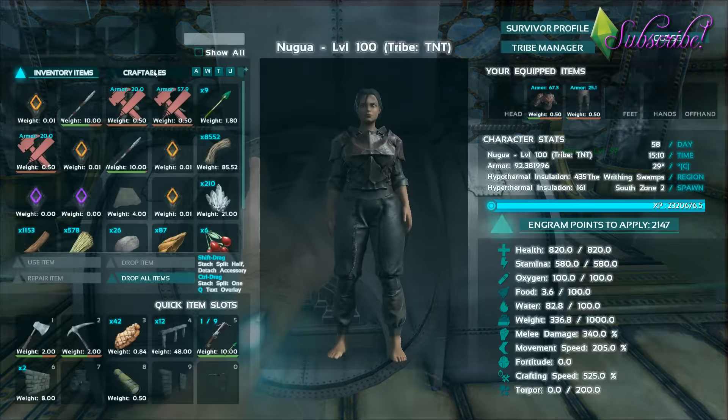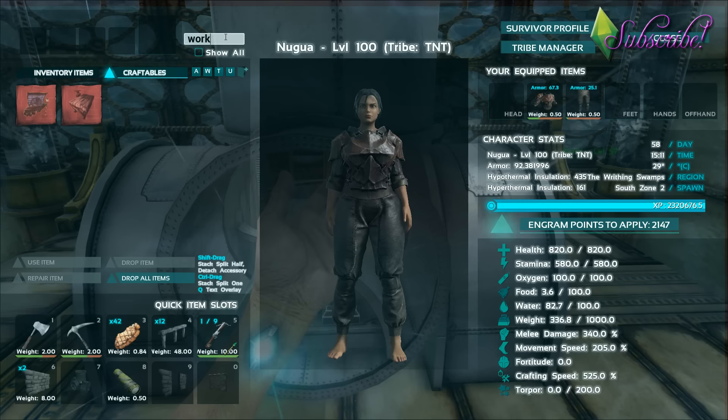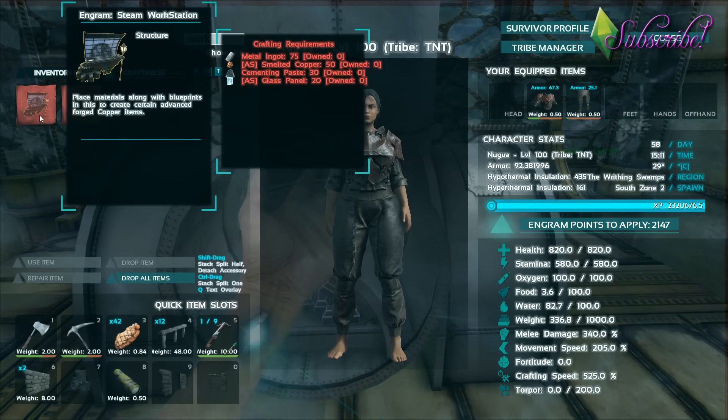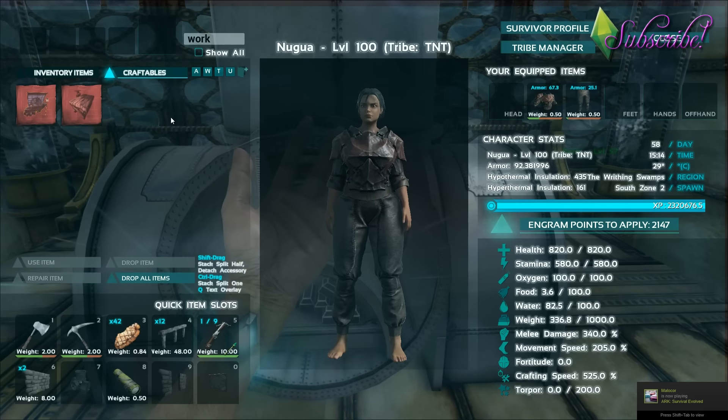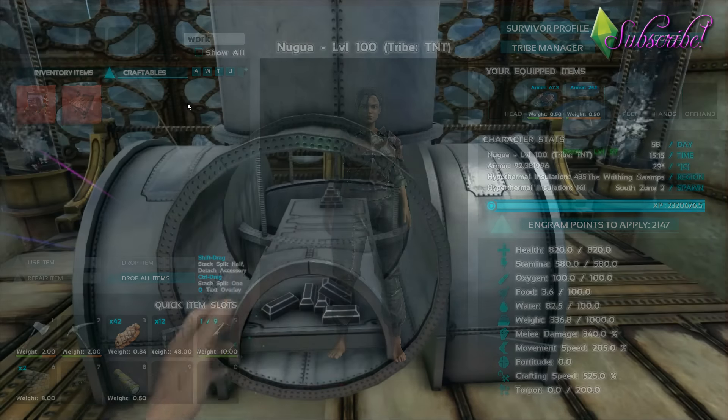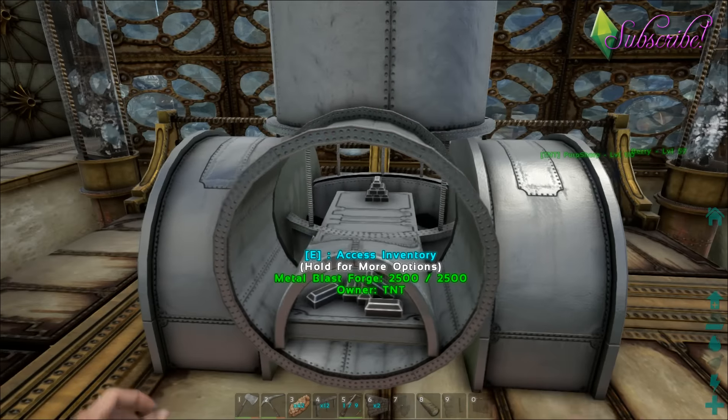So, the first thing that you're going to need, and that everyone knows that they need, is the steam workstation. The steam workstation requires smelted copper and glass panels. So, the first question is: how do I make the smelted copper and the glass panels?